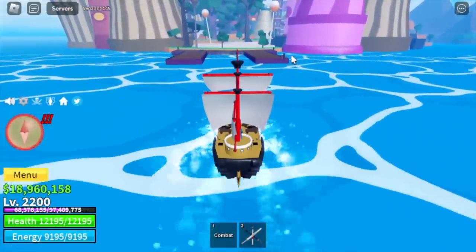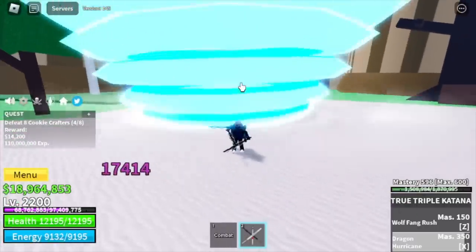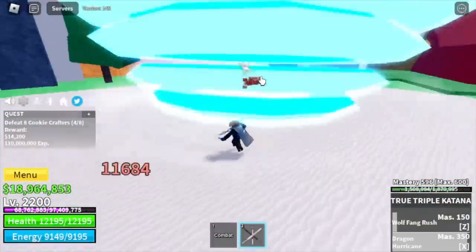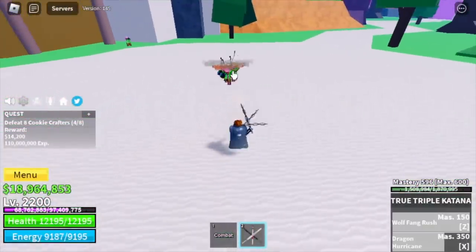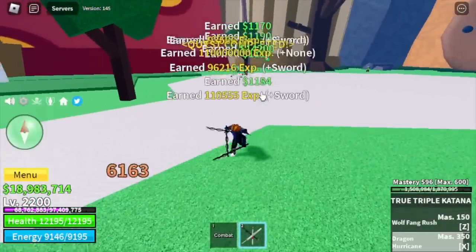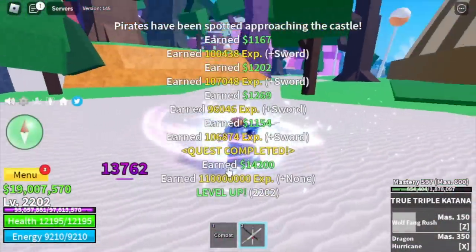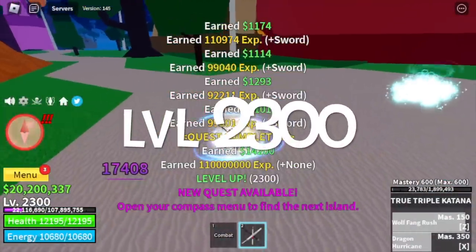Next stop is Cookie Crafters on the Connecting Island. You need more hits with this mob — you need two sets of skills and one more skill, or you can use left clicks to defeat them. There are lots of mobs here, but this is the easiest mob to defeat on this island. We're gonna stay here until level 2300.